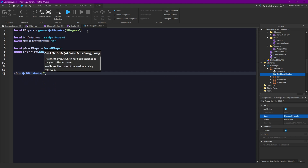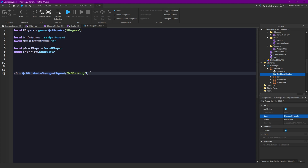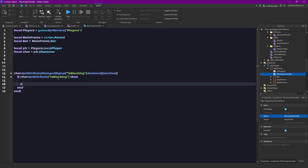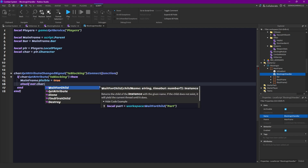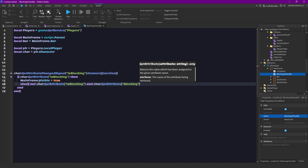Then character.GetAttributeChangedSignal for 'IsBlocking', connect function. So if something from the blocking attribute changes — if it's set to true or false — then we want to do something. So if character.GetAttribute('IsBlocking') is true, then we want to set the mainframe to visible. So when we are blocking, we want to see our blocking value. But if we are not blocking — so if not character.GetAttribute('IsBlocking') — and the blocking value is over zero, then we want to set it to false.